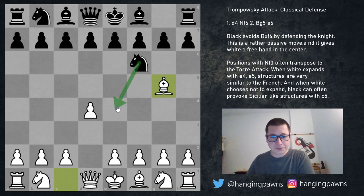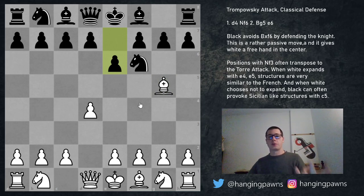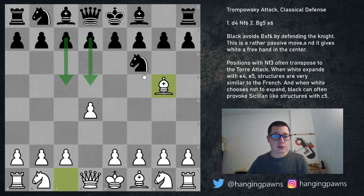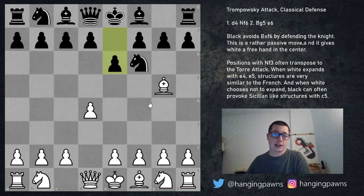Yesterday we looked at knight e4, which is the main move. Today we are going to look at pawn to e6, the second option for black to avoid this annoying capture. The other moves we will analyze are d5, c5, and other options which allow white to take on f6. After knight e4, it's impossible to take the knight, and after e6 if you take the knight then queen takes knight and white has given up his bishop pair for not much.